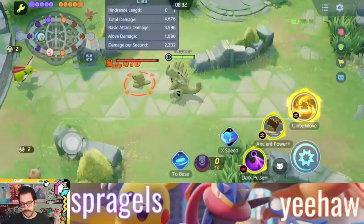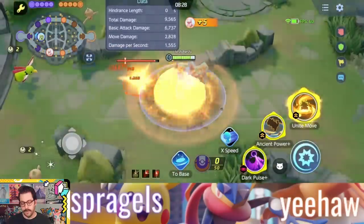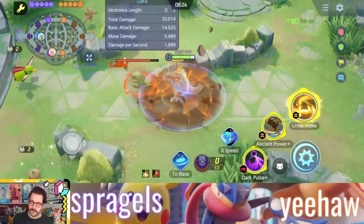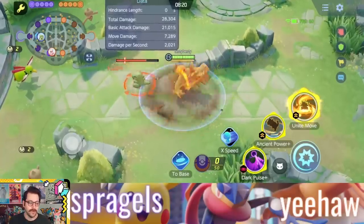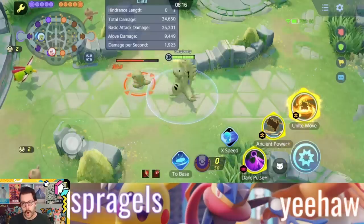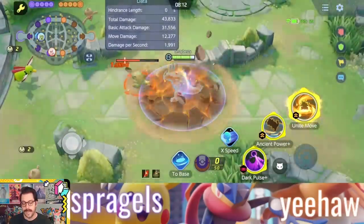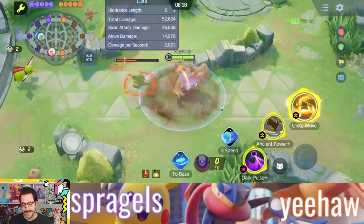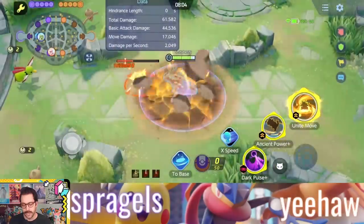Let me show you one combination with this that is going to be insane, and that's its Unite move. You can use your Unite move and then quickly hit multiple hits with your Rapid Fire Scarf. Tyranitar could be absolutely insane with this item. You'll just need to time it correctly, but once you do, just imagine throwing out this Unite at rapid pace. Obviously I did not time that correctly right there. Let me do it again — boom, hit your Unite, and then go.